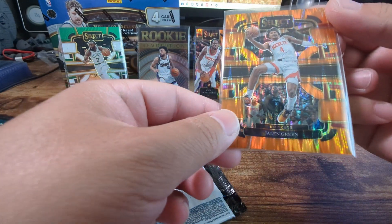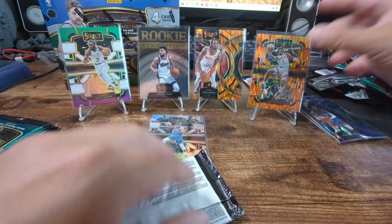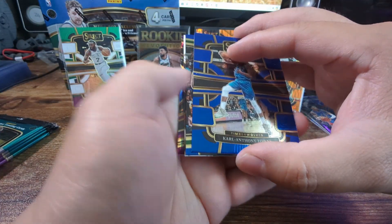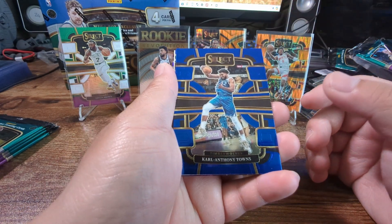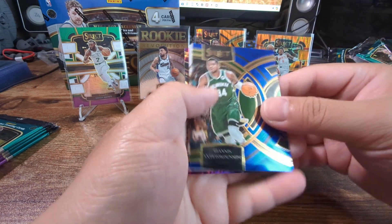I don't think this is a cracked ice - no, this is not. All right, let's get it. Oh, purple! That means it's numbered. Carl Anthony, Giannis - very nice.